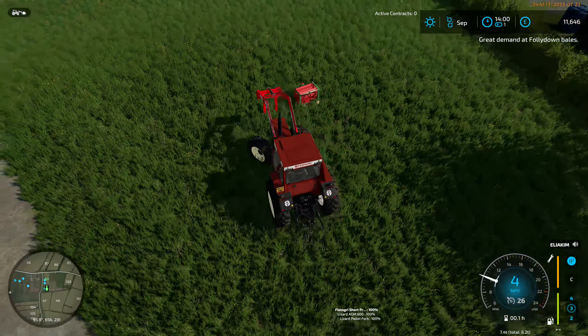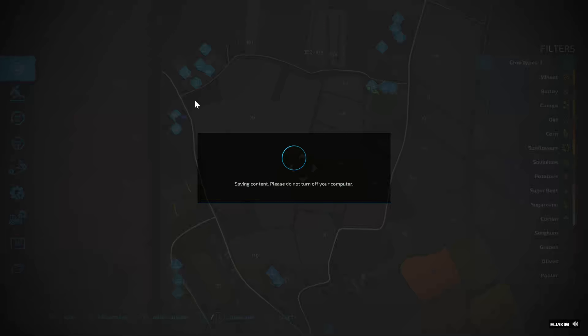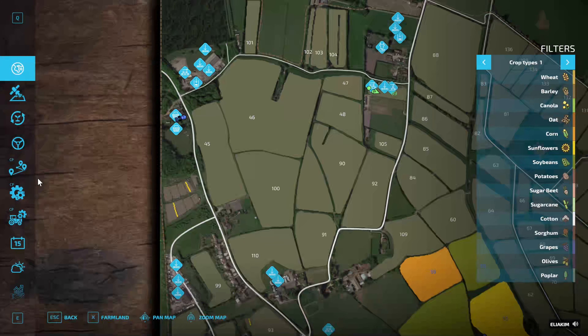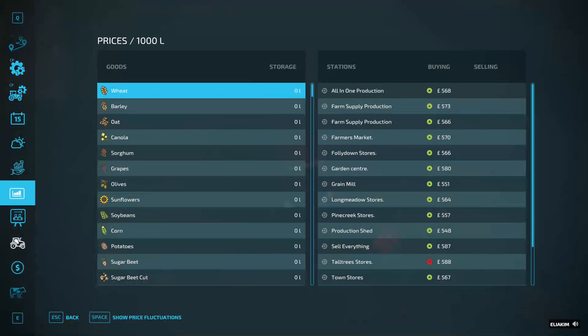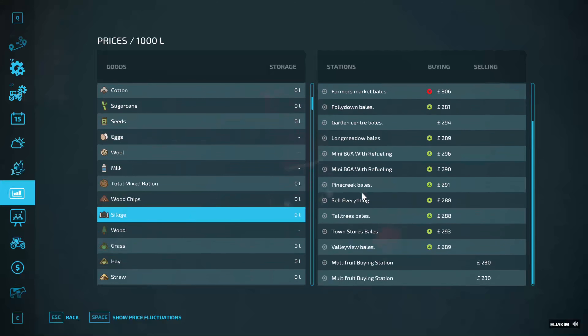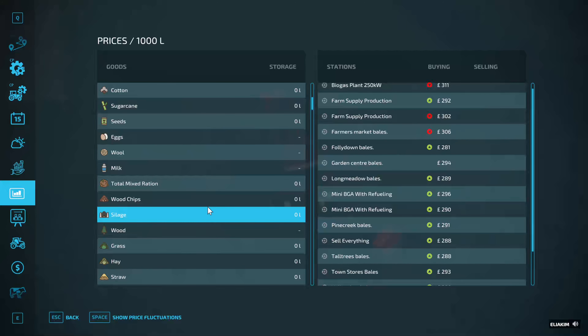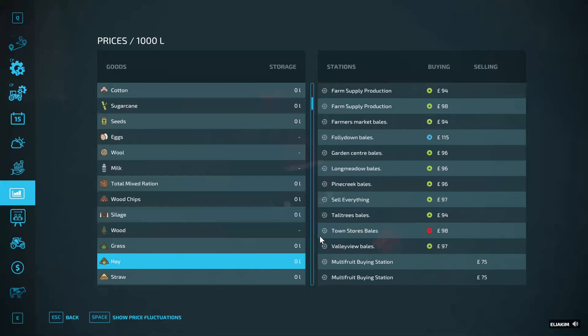We need to grab that back and there's great demand at Folly Down for bales. We are not doing that, but it is intriguing — nice to see. Folly Down bales — what is the great demand for? It's got to be for bales. If we look at silage first — no, it's not silage. Is it hay? Yes, it is — it's hay.